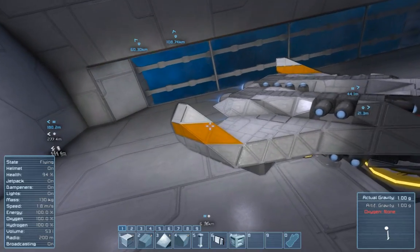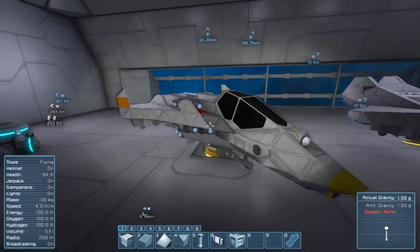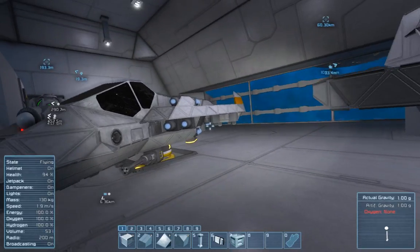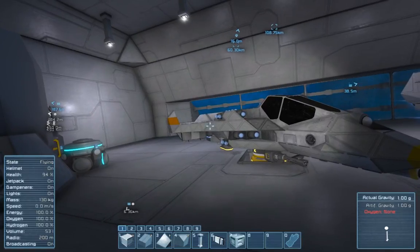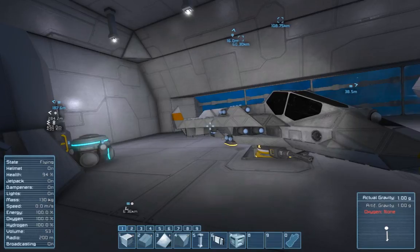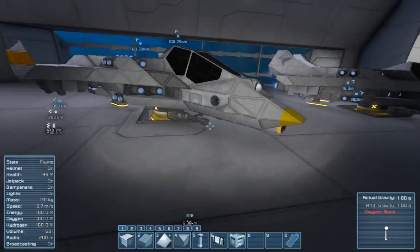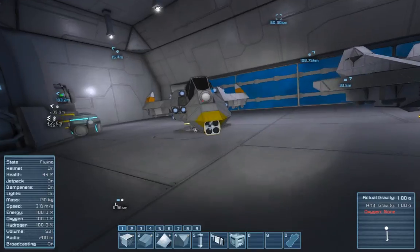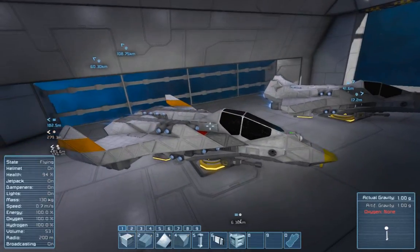I moved the tail from over there to the wingtips — it kind of gives it more of that space plane look, even though this is not atmospheric at all. The whole idea was just a light fighter that was more versatile. It has merge blocks so you can use merge block weaponry: decoys, bombs, drones if you wanted, rocket pods, guided missiles, torpedoes, things of that nature. It only has two cannons, but they're very tightly focused. As well as one rocket launcher right up in the nose — this is like the sniper spot for rockets. You put them right up in the nose, you can hit a target every time.